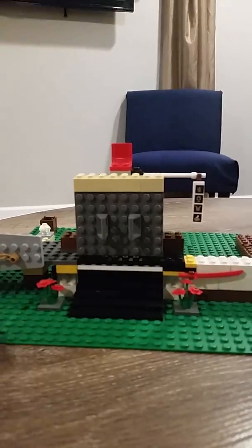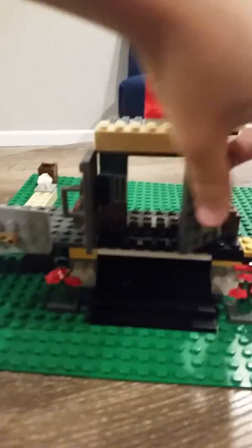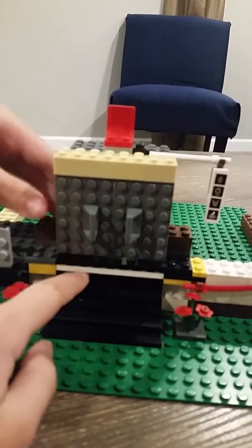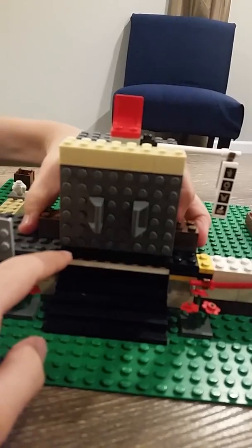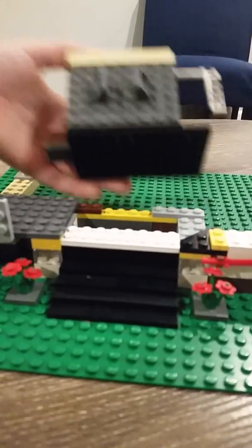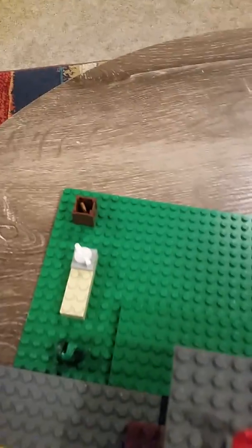If you guys haven't watched that video, it's pretty cool. You can open the gates, and then if you take this off, there's the golden weapons under there. There's a little area for them right here, but there's no golden weapons in there because there weren't any over there. And then we did have some training guys that you could hit, and we have a little container.